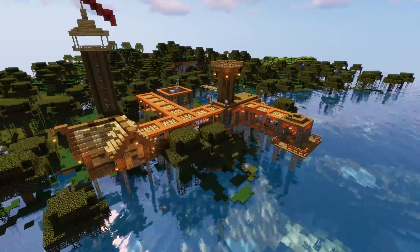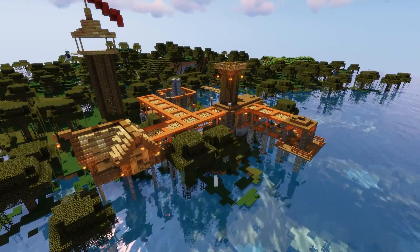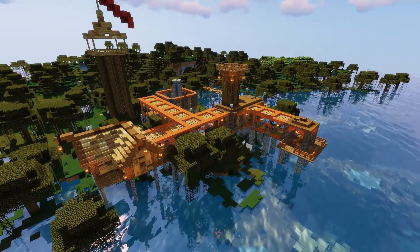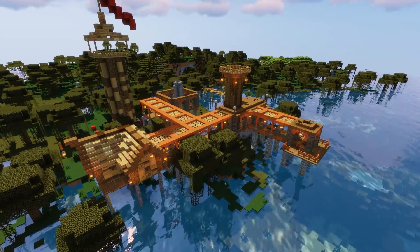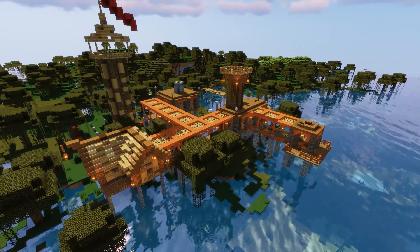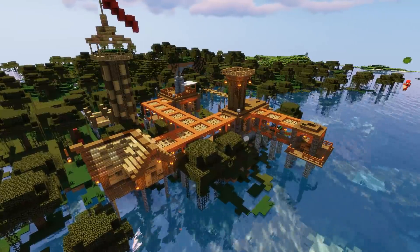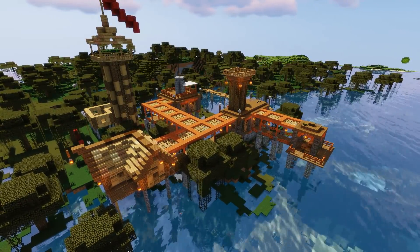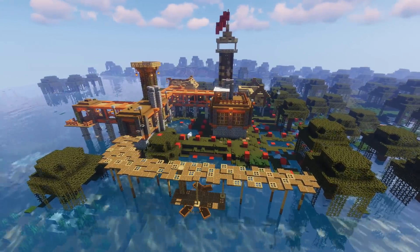We've got some walkways and raised platforms. We've got a fishing dock on the right-hand side and different styles as well - more of a traditional style by Gibby on the left-hand side, maybe a richer part of town, although the roof looks a bit higgledy-piggledy. I've got an L-shaped house, a square house, and Gibby's houses at the back.